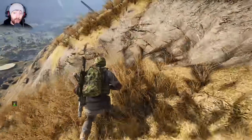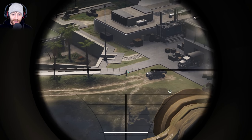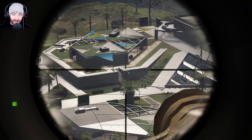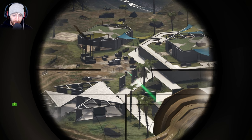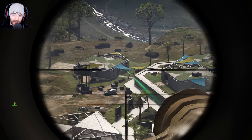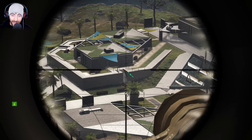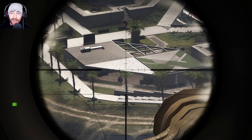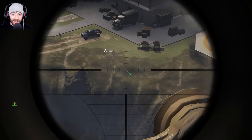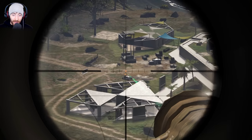I wouldn't necessarily choose it over other stuff, however it is a G28 that I actually want to use — way more than I could say for the other G28s. Now we're talking — that's not too far that I won't be able to hit him, and I should be able to get a perfect headshot. Perfect. Now see the bullet drop on that — even though the difference in distance from the other guys was minimal. Down here I can aim right at their heads, but further away I have to aim completely differently. Maybe it's something to do with elevation and distance.